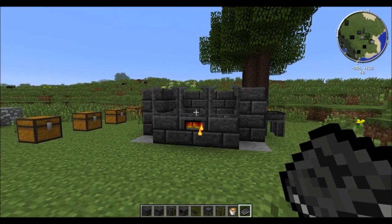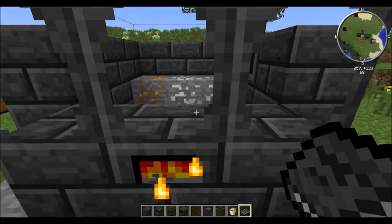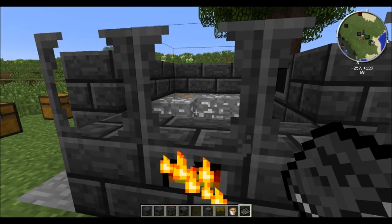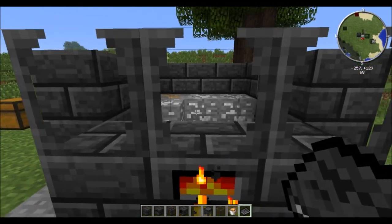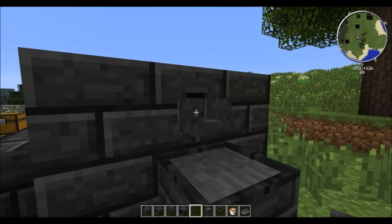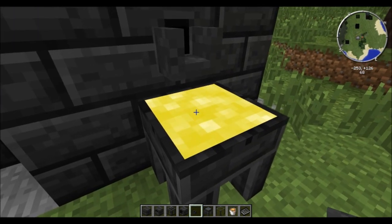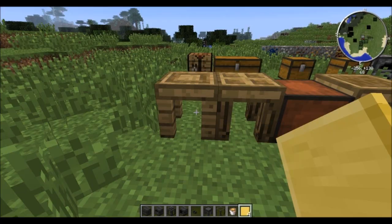Let's have a look into the smeltery and place that copper ore and three aluminum ores. They actually appear within the smeltery — a pretty nifty feature — though you cannot place them in manually, so you have to use the interface. Right here we have the progress bar of them being smelted, and once they do so they will appear as a liquid. All of the ores have been smelted down into liquid. Right-click on the seared faucet above the casting table and the liquid will drain out. Wait a few seconds for it to dry, right-click once again, and it will be added to your inventory.